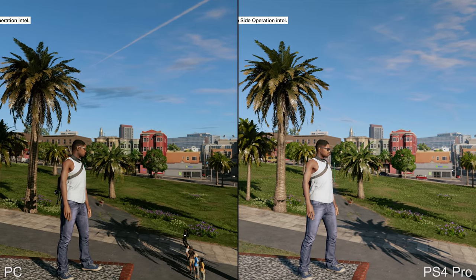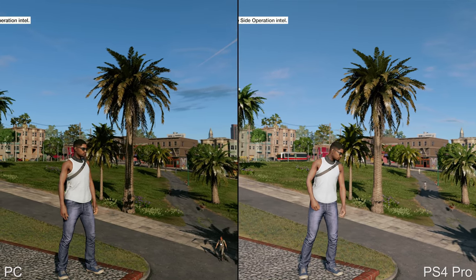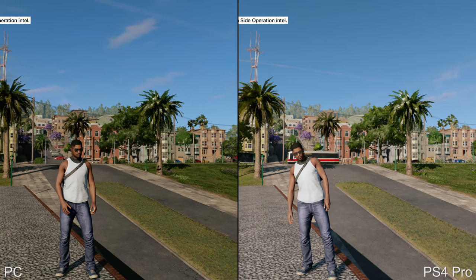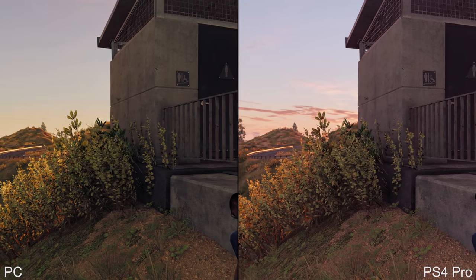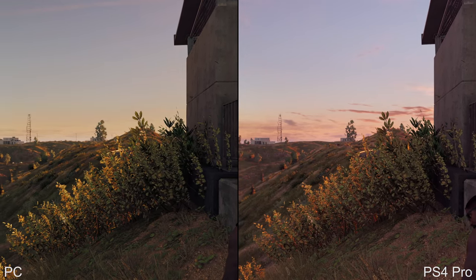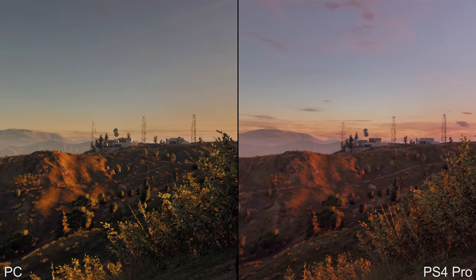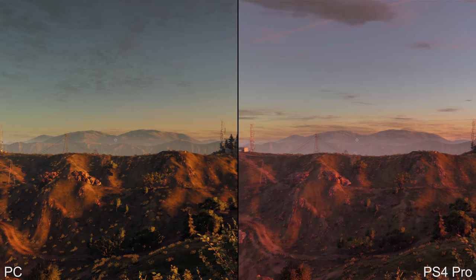Looking at exterior shots, the PS4 Pro is holding up pretty well surprisingly. The PC version does have a much longer draw distance, but in real-life scenarios it's very difficult to pick out the difference. There are scenarios where extended draw distance is clearly a boon for the PC version. One anomaly: when you leave the pad idle for a while it defaults into a sweeping view. Setting up like-for-like shots, the time of day seems to move faster on the console versions, so I wasn't able to get a complete lock.